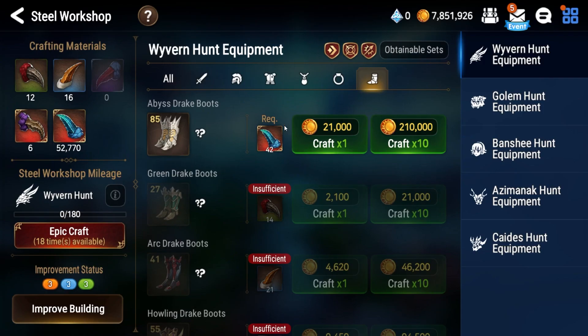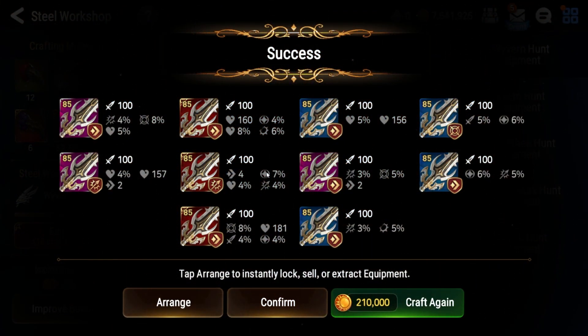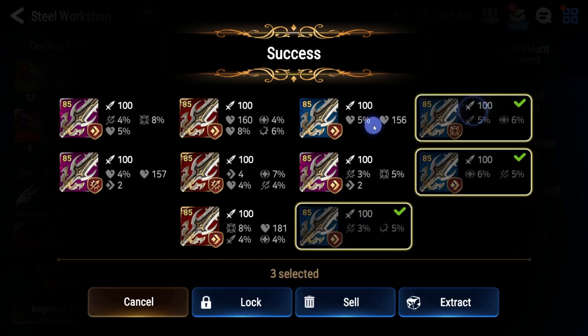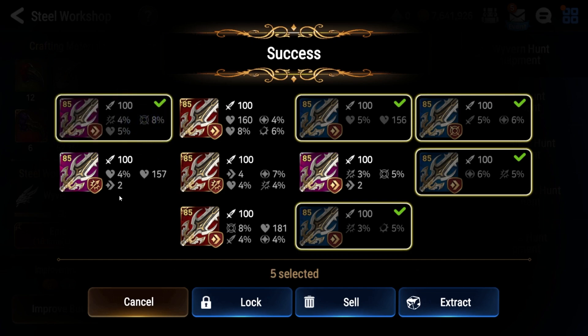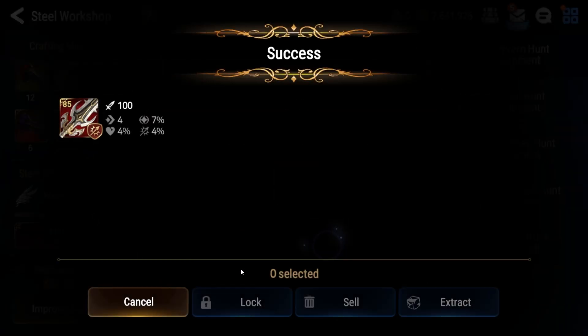Now let's move on to a more general piece — a sword. Always craft 85 gear, by the way. For swords I follow the same general rules: throw away all blues. For purples I have a slightly higher gate. This speed set piece doesn't have speed, so I don't want it. This crit chance piece doesn't have crit chance, attack, or crit damage — not good. This other piece has speed set but no speed, so selling it. This one has crit chance with four speed, four crit chance, and some tanky stats — could be good for a bruiser, so I'm keeping it. The others have too-low procs, so they're going away.